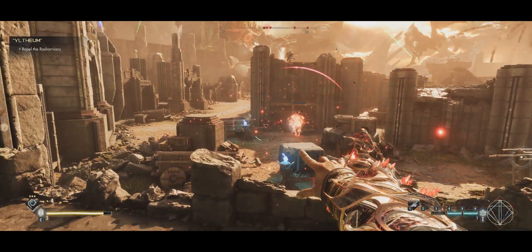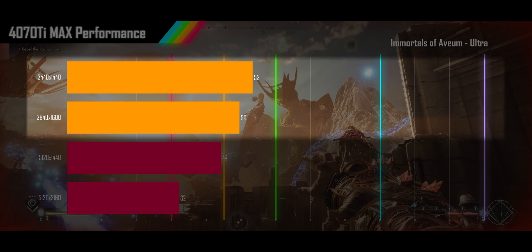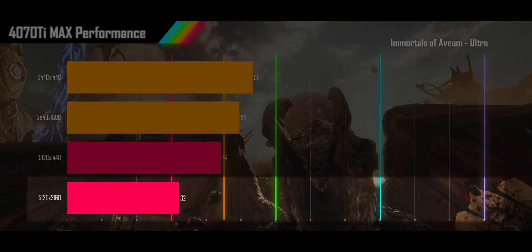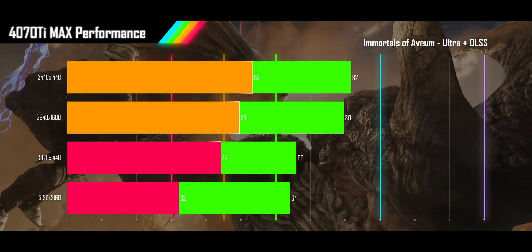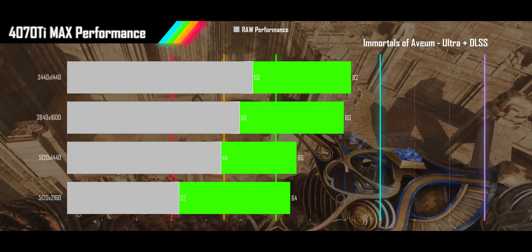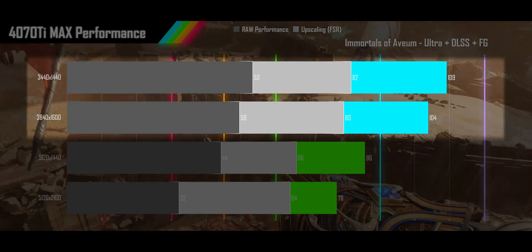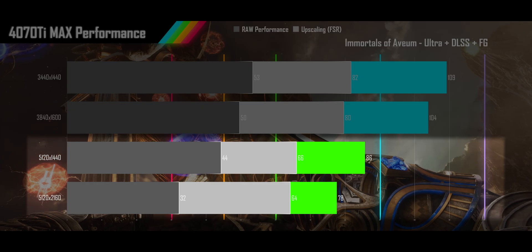Next up is Immortals of Avion on its ultra preset. The 4070 Ti sees acceptable frame rates at the 1440p and 1600p alt-wide resolutions, with the super alt-wide just falling short of that mark. The 2160p alt-wide is barely above 30fps. Turning on DLSS upscaling allows the 4070 Ti to get all resolutions above 60fps into smooth gameplay range. When frame gen is used, the 1440p and 1600p alt-wides make it to high refresh rates, while the super alt-wide and 2160p alt-wide stay in smooth refresh rate range.